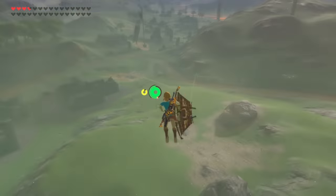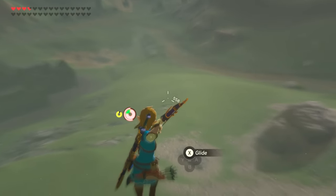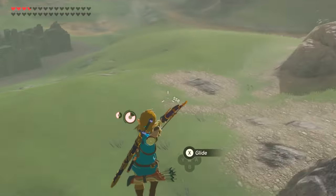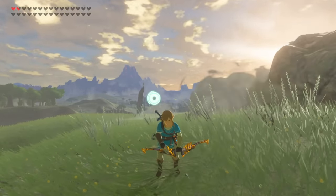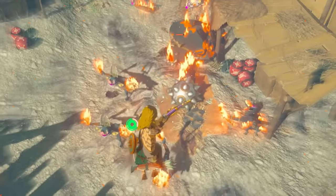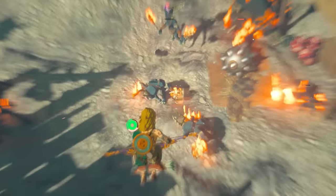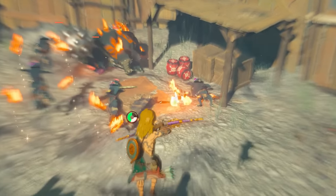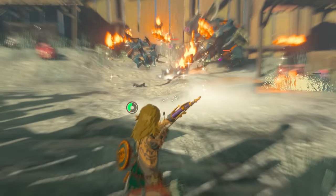Just like Breath of the Wild, drawing your bow while in mid-air causes Link to enter bullet time — the world slows around him and allows time to line up the perfect shot. However, Tears of the Kingdom has changed this mechanic. Instead of your stamina draining continuously while in freefall, the meter will now only drain when you actually loose an arrow. There's no rush anymore — unless you're in danger of actually hitting the ground and cancelling the bullet time, you're able to take a lot longer to aim your shots.